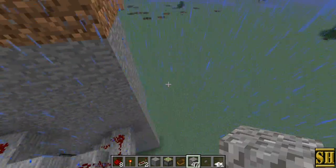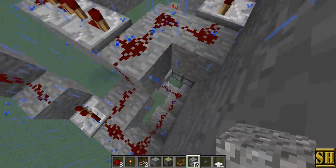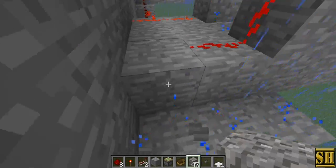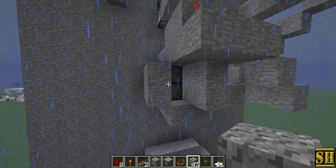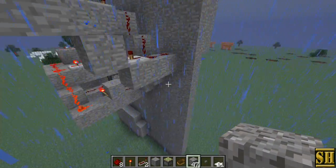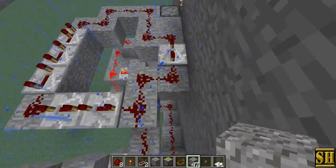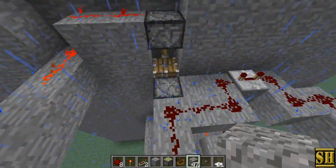So how this works is you press that button and the redstone comes right here. This activates, or opens, a 1x2 jeb door that is flush against the wall — and that's what that is. At the same time, the line travels up here. This is for the dispenser; there's a delay here so that the door opens and then the water comes.